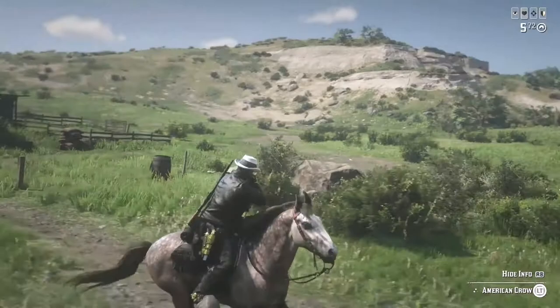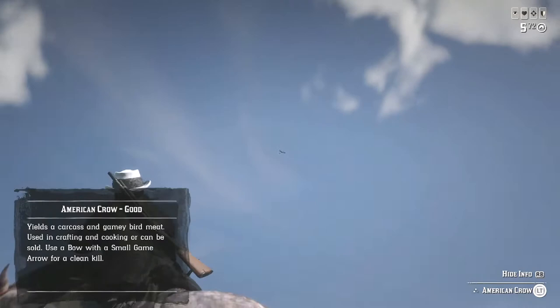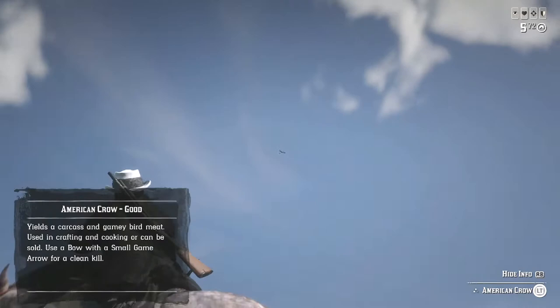So let's find a new animal. We have the American Crow. Press RB when aiming at it — it'll tell you whether it's good, perfect, or bad. It's a two star, and it'll also show you what weapon to use. A bow with small game arrows will kill this.